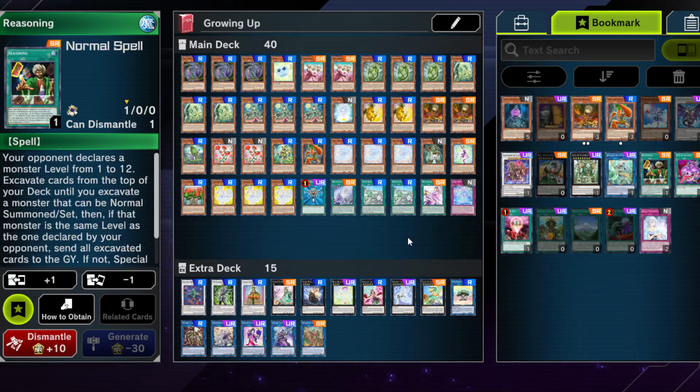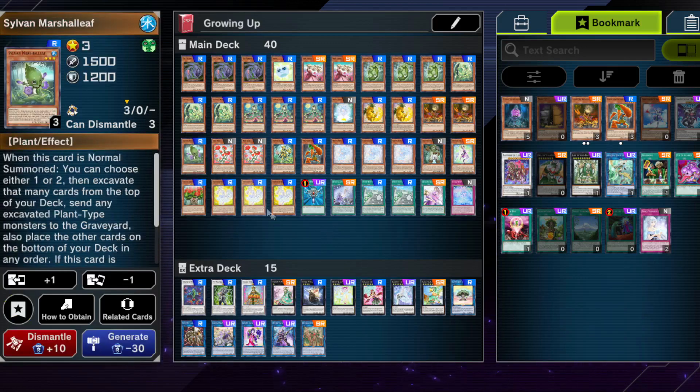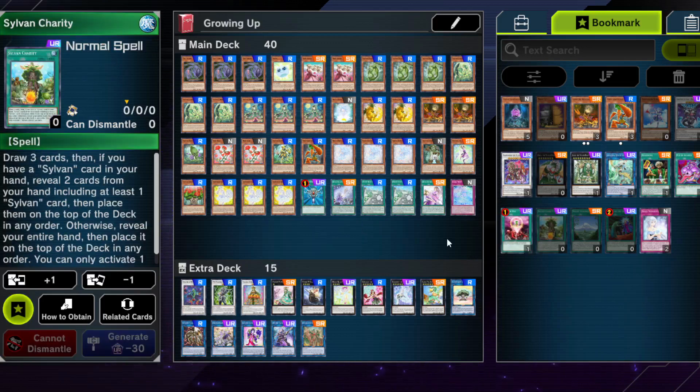Other options to consider: One for One works since you can get other stuff on board or trigger Sylvan effects. Reasoning also works. You can be running Sylvan Charity — I like the card but not enough to craft ultra rares for it. You can add one or two Charities later since it helps fix your hand, stack the deck, and make cards like Marshall Leaf more effective. But right now I didn't feel it was worth the ultra rare crafting cost.